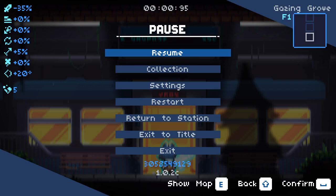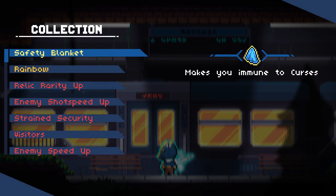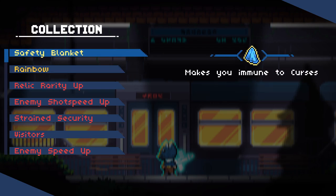Hello everybody and welcome back to Revita. You may be wondering why we are in a run already - that's because I started and then realised I wasn't recording. We're going to jump in. We're starting off with the SMG. I also did some off-screen farming and got ourselves some interesting little items. I farmed up, got a few keys to unlock some new items, and found some legendaries, so I got them to start this run.